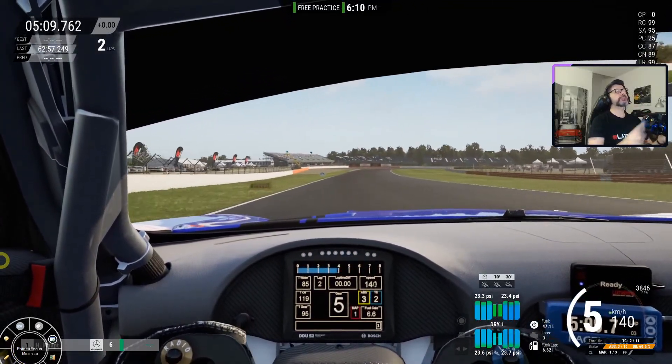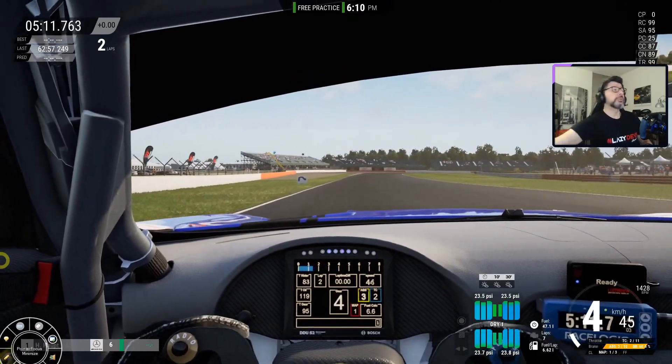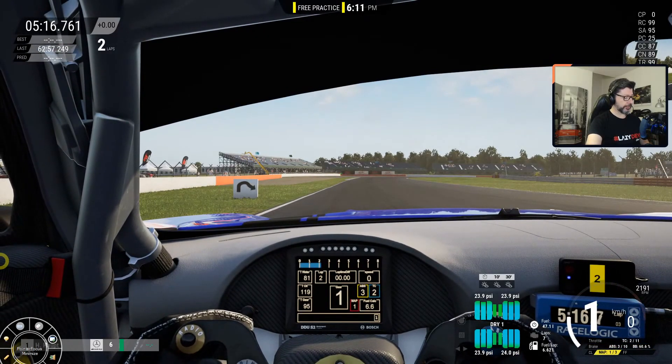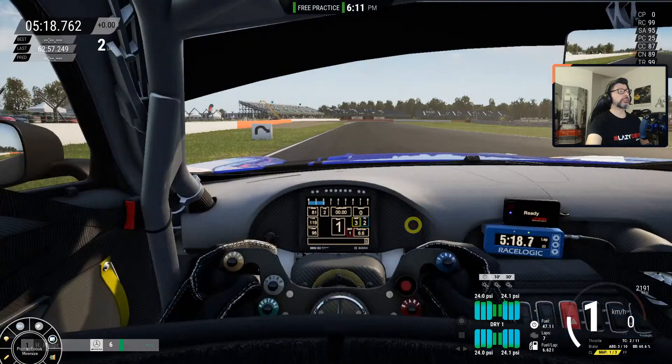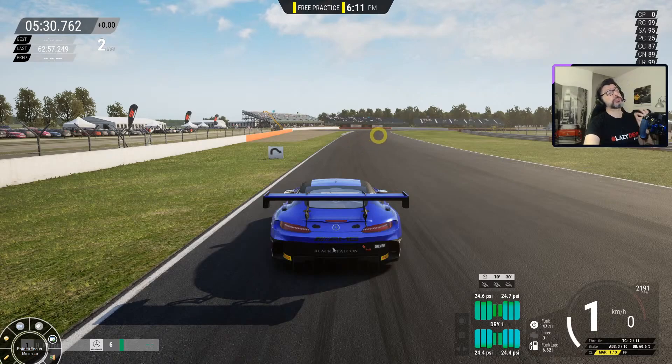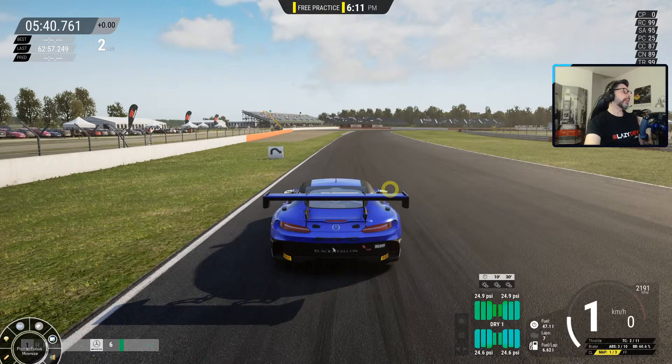The first overtaking place at Silverstone is this corner after the long straight. People think: long straight, slipstream, I will overtake here. But it's not easy because this corner is quite fast, medium speed, so there's not a lot you can do directly here.